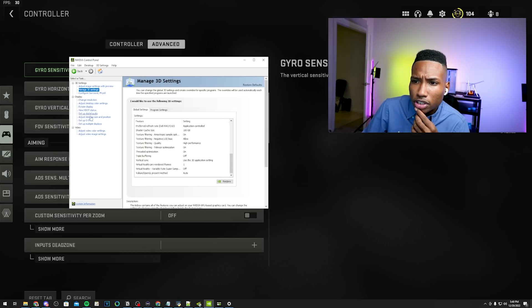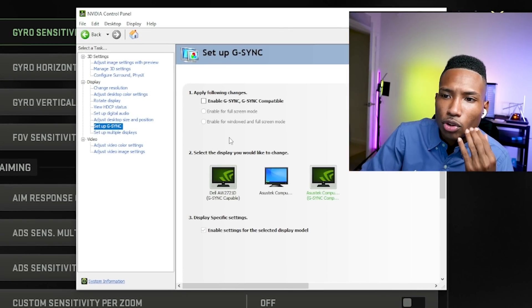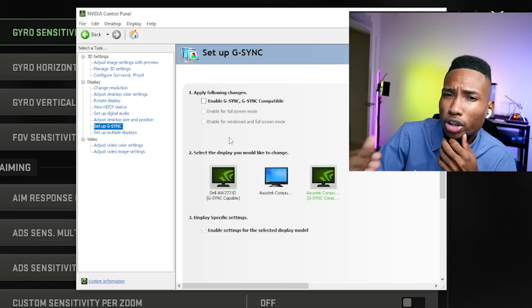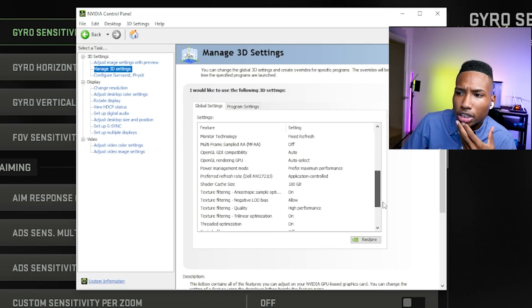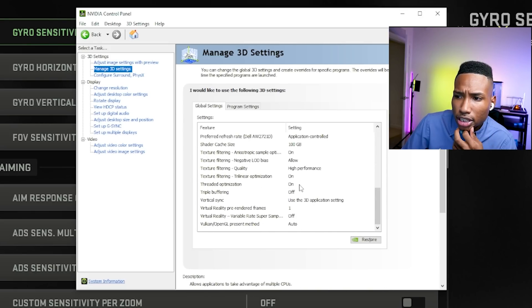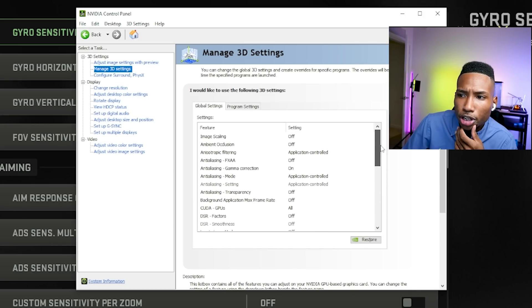Head over to the Nvidia Control Panel. Under Set Up G-Sync: if you want a smooth-looking game, enable G-Sync; if you want the lowest input delay possible or use Elgato, disable it — G-Sync adds a little latency and I wouldn't recommend it for FPS gaming. Under Manage 3D Settings: threaded optimization on, texture filtering quality on high performance, shader cache size at 100 gigabytes, power management on prefer max performance.